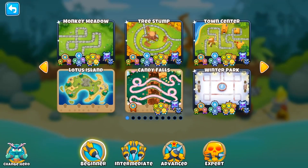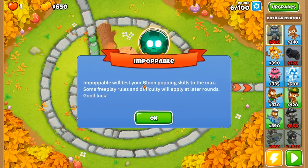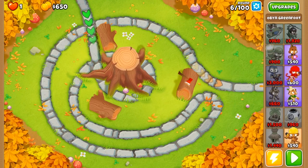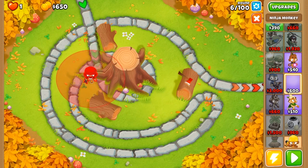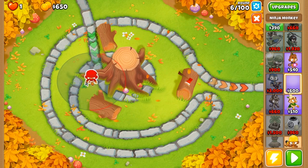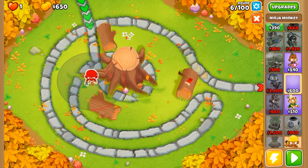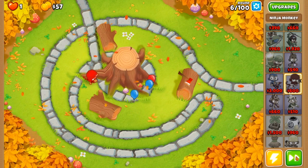Let's jump straight into it. First things first, we always have to make sure that we start off with our ninja. We want to make sure that we also have enough room to place down all of our druids where we want them, so we're going to be starting off with our ninja right here. Let's press play and speed through things.